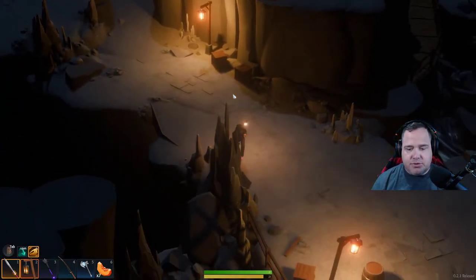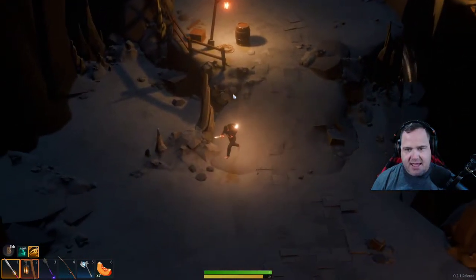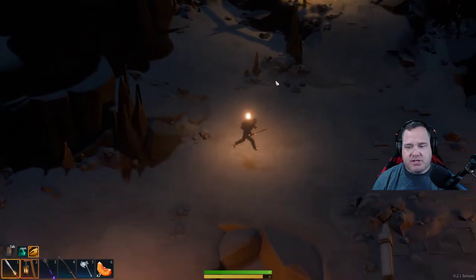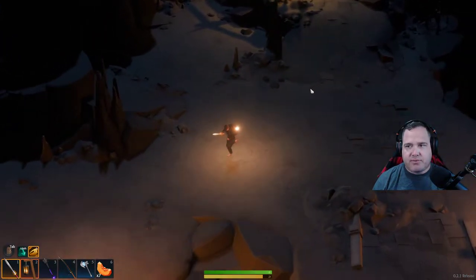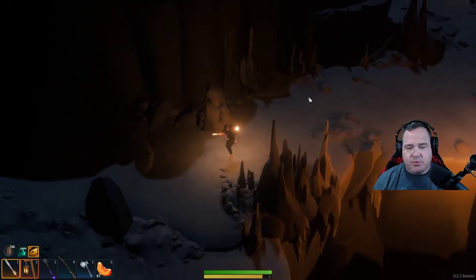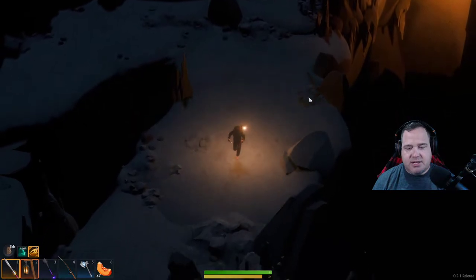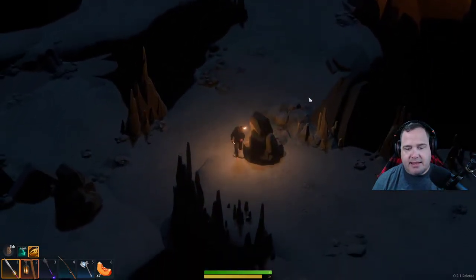We're going to use all of these pathways and work our way down. Once you get to that first fork in the road, just go left and keep working your way down. If you follow this path, it will take you right to an underground lake in here.